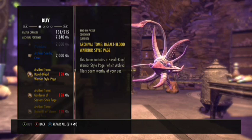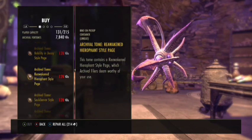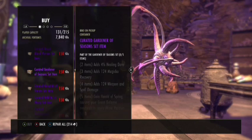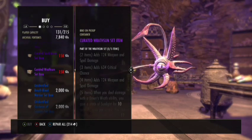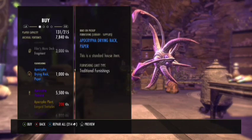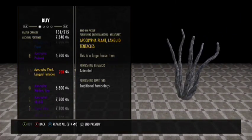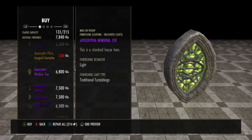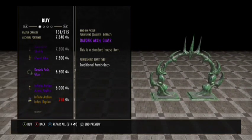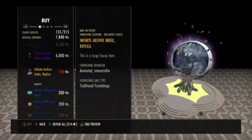Along with the update that brought the Infinite Archive they also released class sets. These class sets have unique styles that can only be worn by a particular class - so for example if it's an Arcanist, only the Arcanist can use it. The current sets in update 42 aren't that good overall, but the next update 43 is actually going to be quite good with its set upgrades, so save your Archival Fortunes. You can also get furnishings through achievements depending on how well you do, and even a small replica of the Infinite Archive itself, which is very cool.